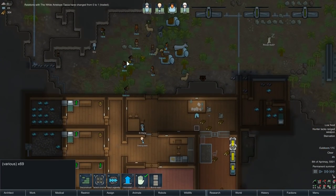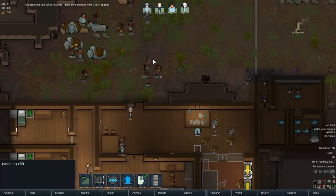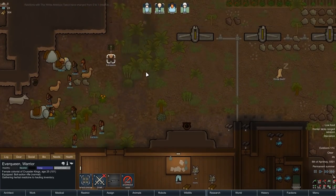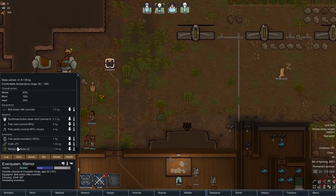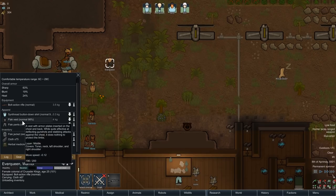Relations have increased - we've actually gained a relation with them there because we traded with them. That might be a mod, that might be a new feature, I'm not sure. Either way, she's going to be wearing that flak jacket and look like an absolute demon. Let's have a look at her gear now. Synthread buttoned-down shirt - synthread is one of the best materials you can build shirts out of, it's like synthetic threads, heavily manufactured stuff. Flak vest, flak pants, flak jacket - oh, I didn't realise she had a flak vest as well!